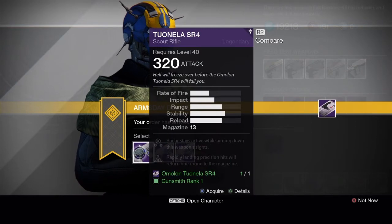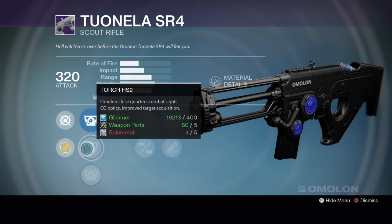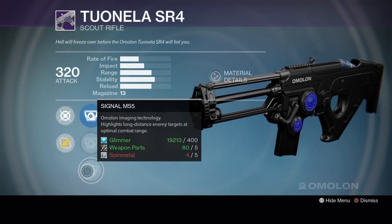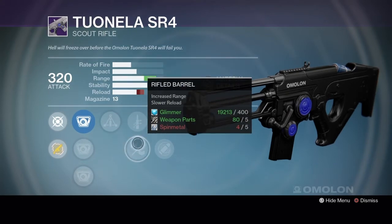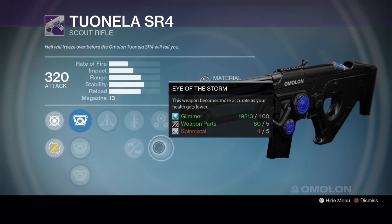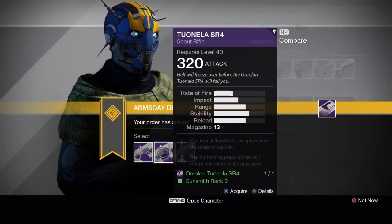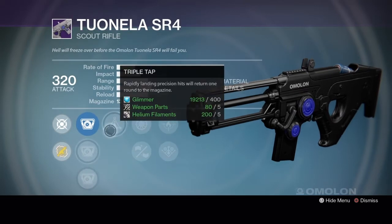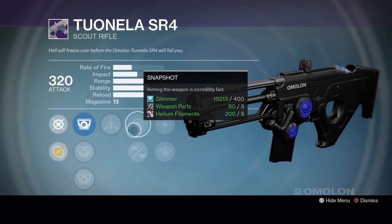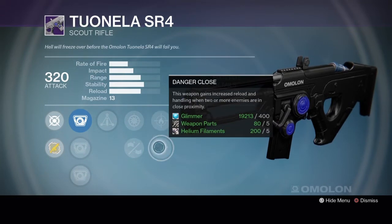Next up we have the Tuanila SR4 scout rifle. Rank 1 has Candle IS2, Torch HS2 or Signal MS5, Triple Tap, Quick Draw or Rifle Barrel, Third Eye or Eye of the Storm. Rank 2 has Spark IS6, Flash HS4 or Signal MS5, Triple Tap, Snapshot or Hand Laid Stock, Firefly or Danger Close.